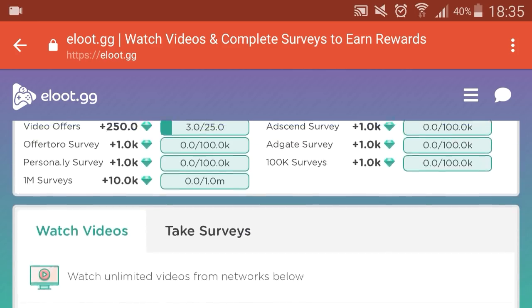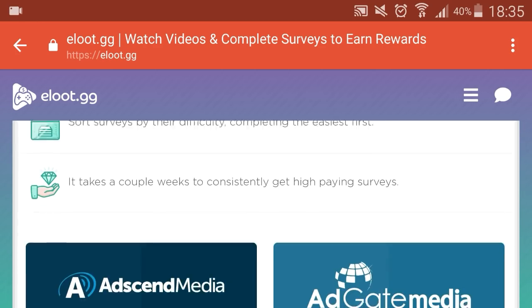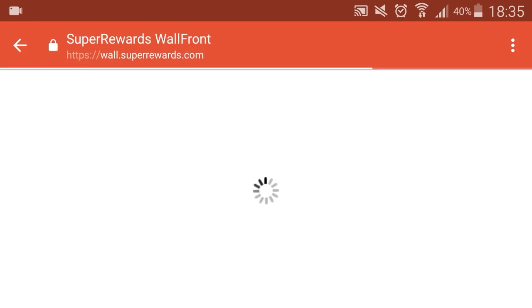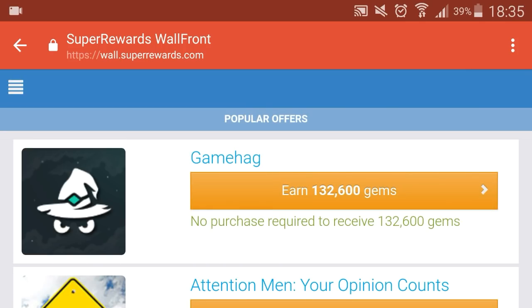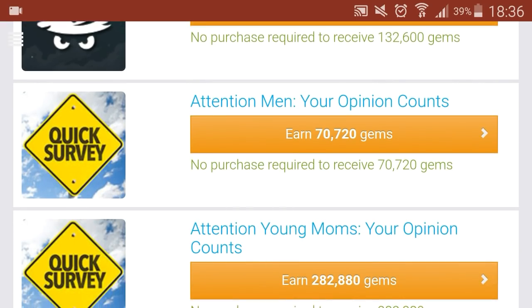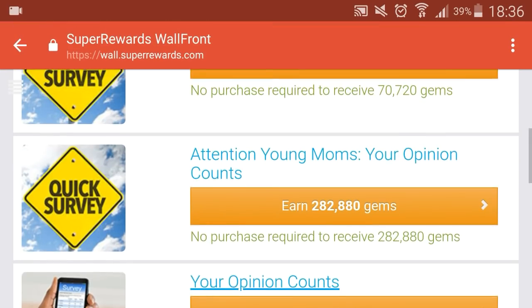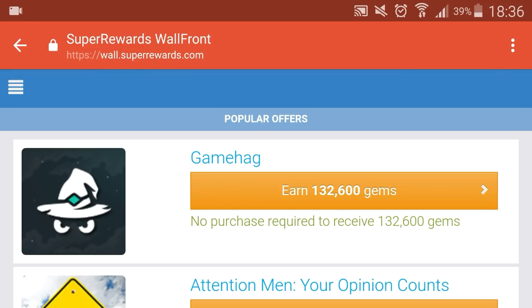There are other ways to earn gems — you can actually take surveys. If we click on that you can see there are various different providers. If I click on Super Rewards for example, you can see there are offers. There's a game offer where you can earn 132,000 gems with no purchase required. There's a quick survey you can do for 70,000, and another survey for 282,000. So you can see there are some pretty cool surveys which allow you to earn heavy amounts of gems.